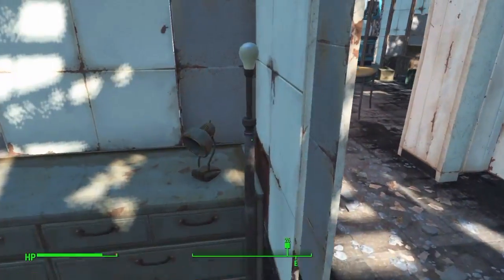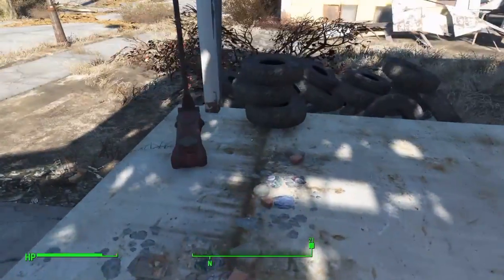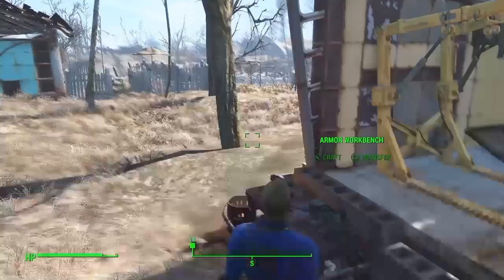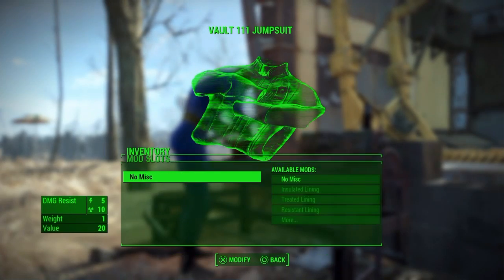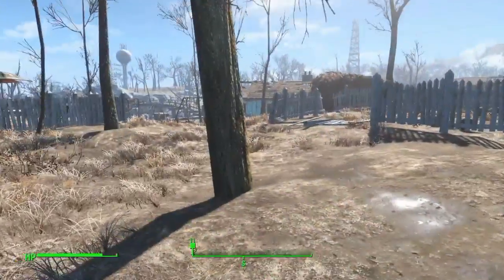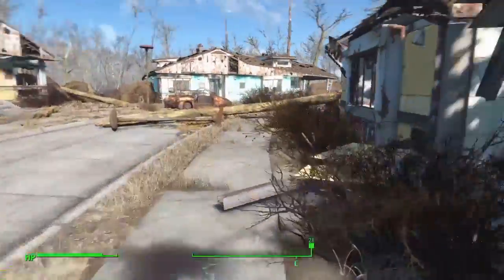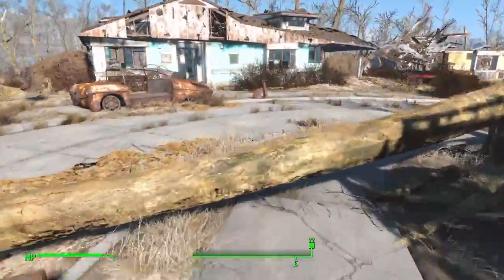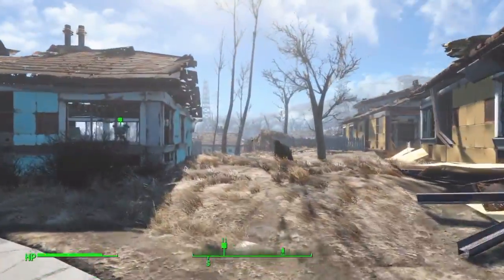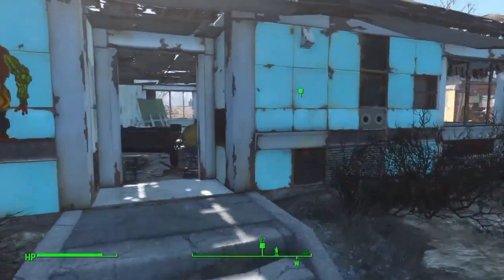I'm guessing this place has just been picked apart. So Codsworth is all the way down - what's this? A workbench, nice. That's pretty much just the standard know-how I guess. Wonder if I can - how do I convert all the stuff? It doesn't really say how I can. Well, what's that mean?